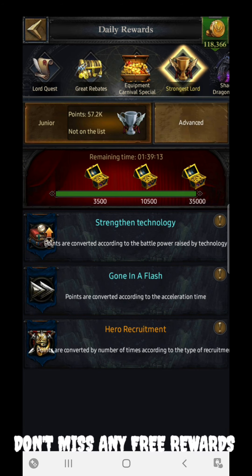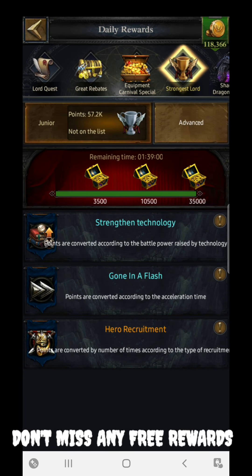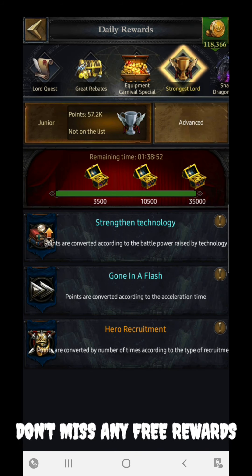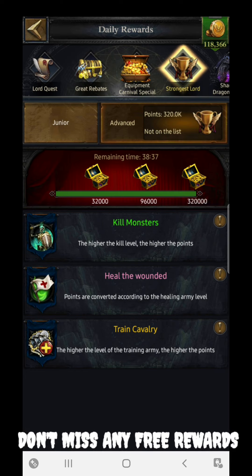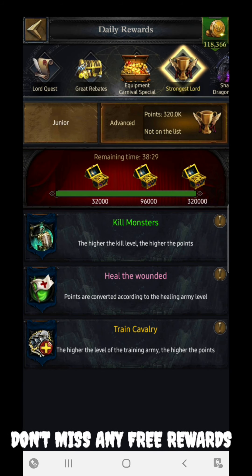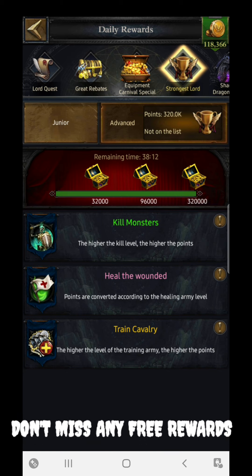You can collect rewards every two and a half hours for both the advanced and junior sections. In the advanced section, tasks like strengthening technologies give you one point per science power increase. Using a one-minute speed-up gives one point. Hero recruitment gives random points from 500 to 1500 according to your distribution. Other tasks include kill monster, heal wounded, and train cavalry.